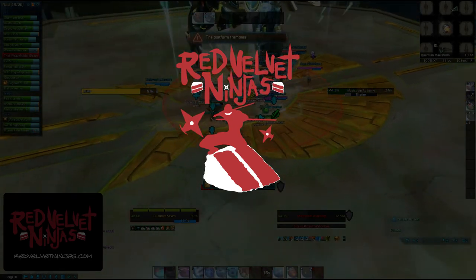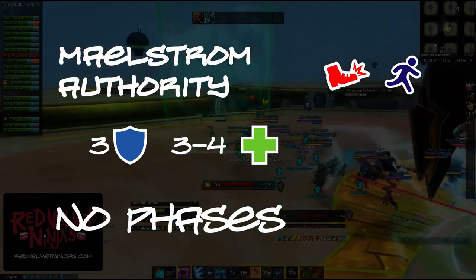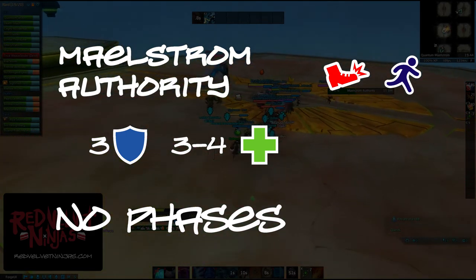Welcome to a Red Velvet Ninja's Guide for Maelstrom Authority, a boss in Datascape. You'll want to have 3 tanks and 3-4 healers. You'll want to bring movement abilities, interrupts, and any group damage buffs.